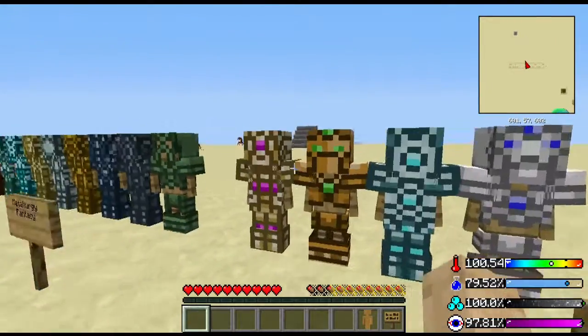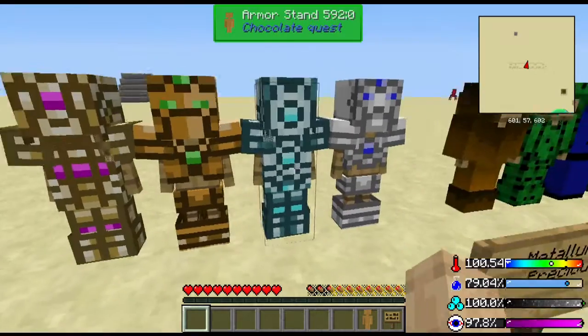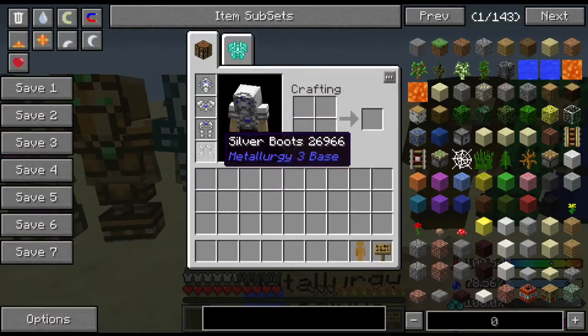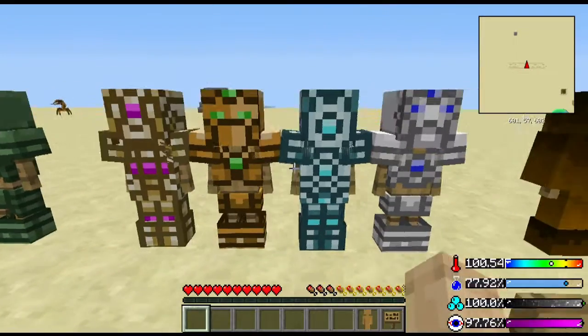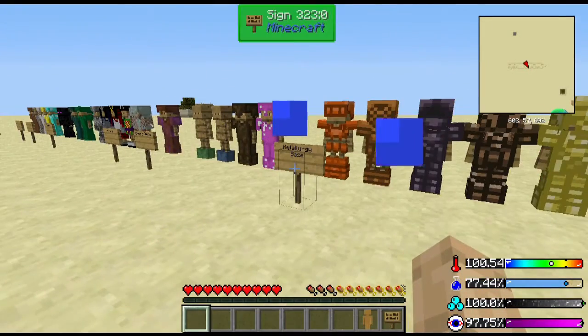You got your precious tier. This one looks awesome — the Electrum, Quicksilver, and Silver. You can see the brass boots — not that good. The precious tier has pretty low durability.